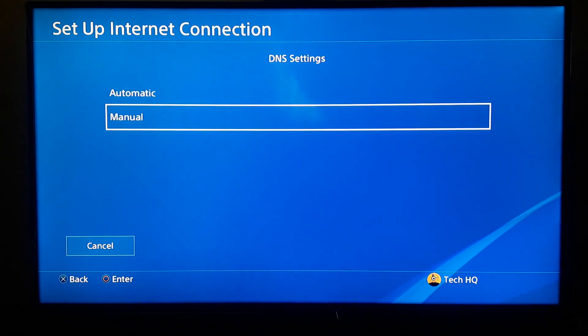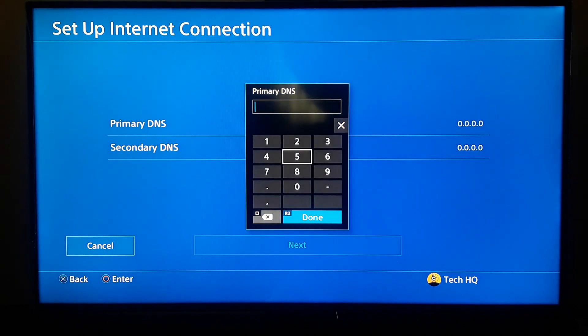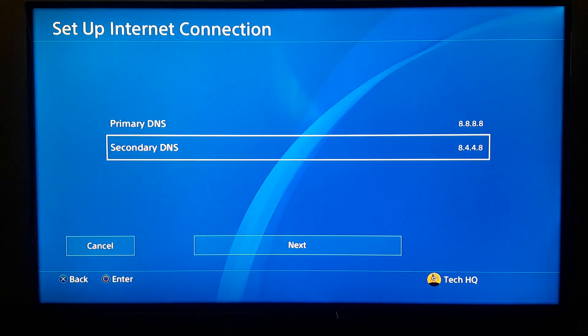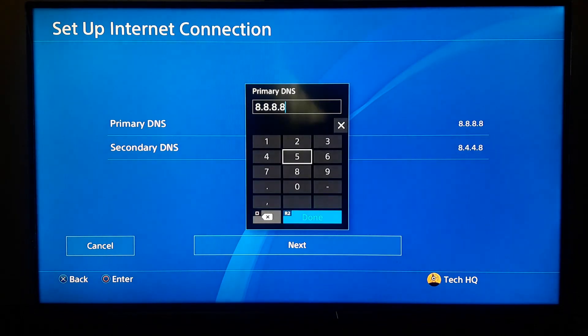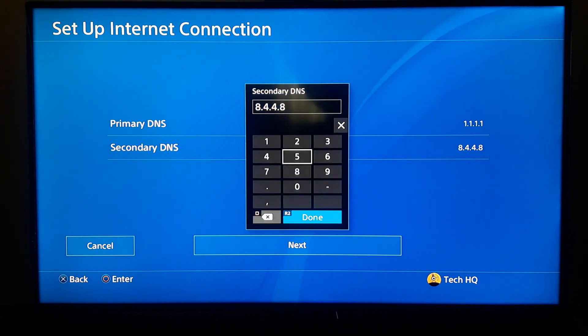For IP Address setting, choose Automatic. For DHCP Hostname, choose Do Not Specify. For DNS settings, scroll down and choose Manual. For the third method, use a DNS server. The first option is Google DNS — enter 8.8.8.8 for Primary DNS and 8.8.4.4 for Secondary DNS.